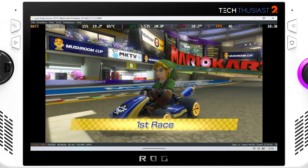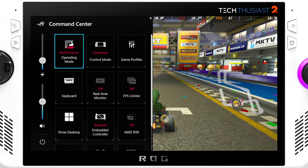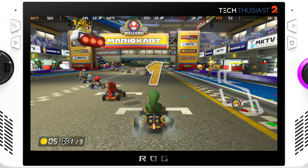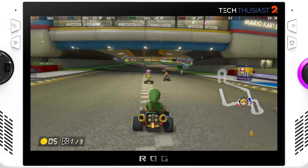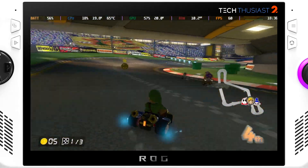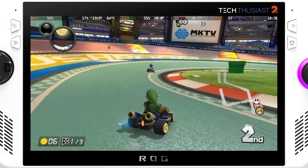And lastly we have Switch with Yuzu, the early access version. I have set it to 15 watts and as you can see it is just hitting under 20 watts. So far it is playing quite good, though there are some random frame dips, probably due to shader caches being built.